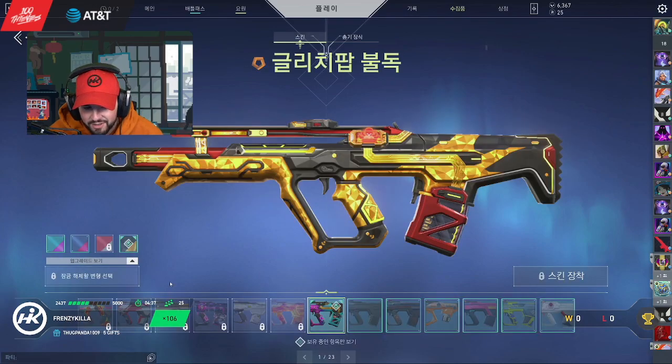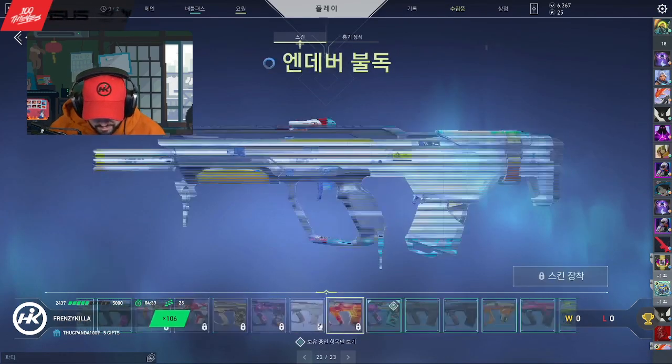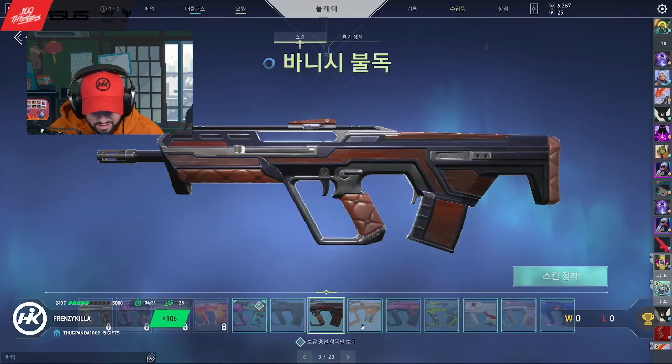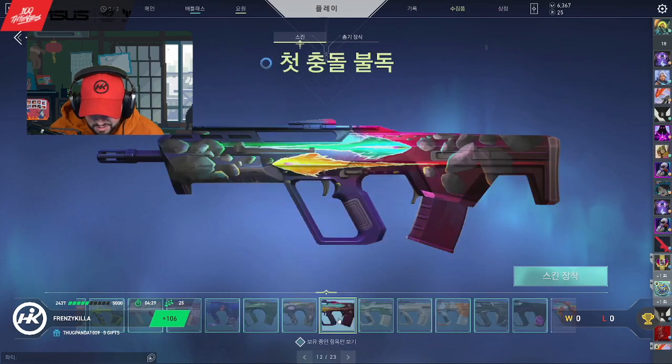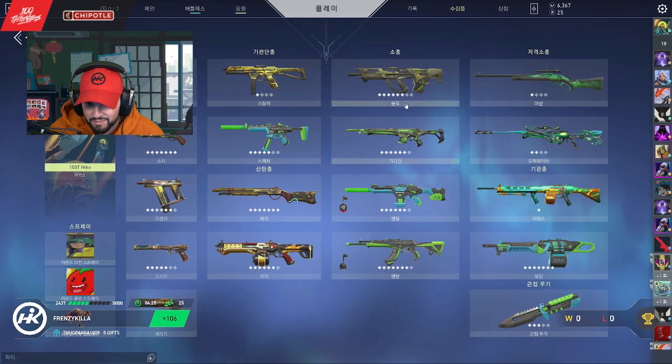Forsaken, I'm not using the forsaken skins — they're cringe. Singularity, on the other hand, those are nice. I guess there's the Protocol — where's the Protocol? There it is. It's got some green on it and it's kind of got some black on it too.